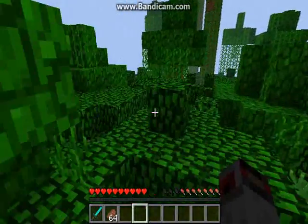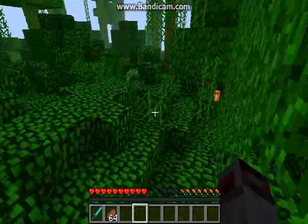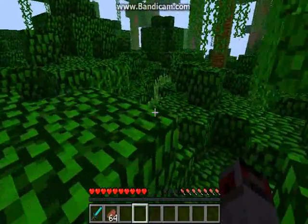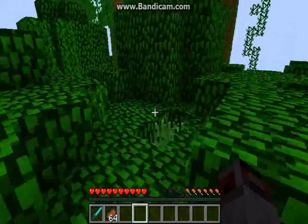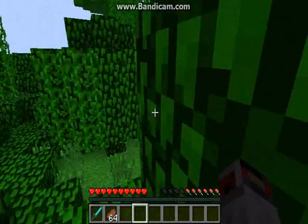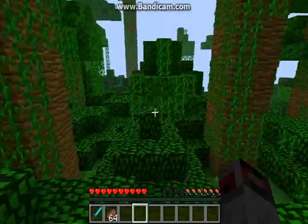He generally seems to build out of wooden planks and glowstone. He likes using that. And he'll do letters of his name and just random stuff that he'll build. You kind of have to get perspective — if you go and check it out, there are pressure plates with traps. So you have to watch out for that.